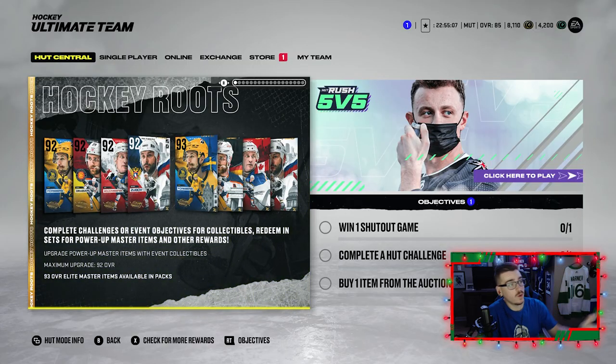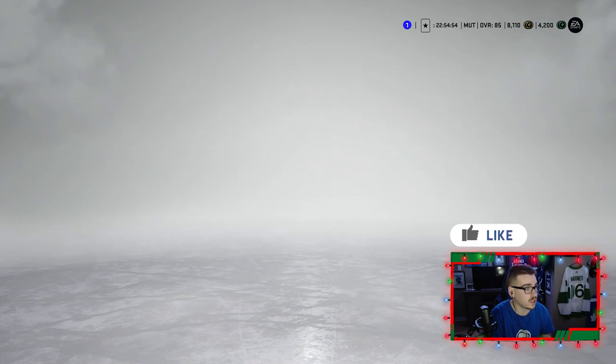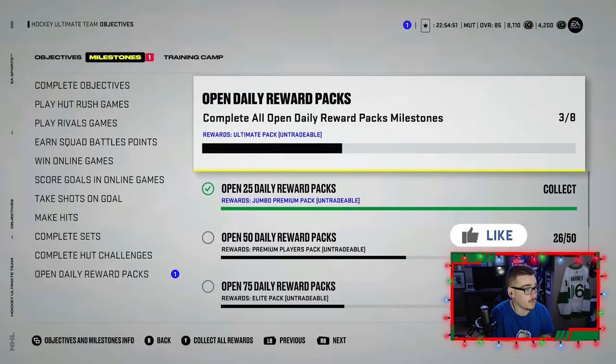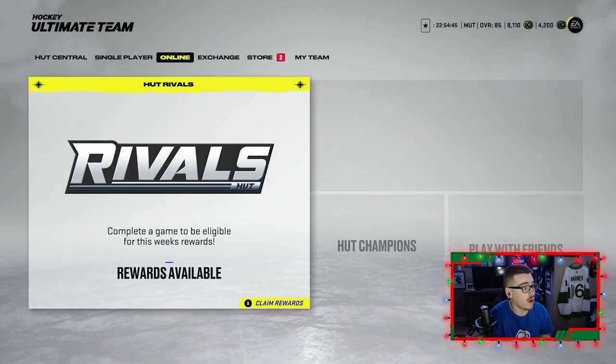Monopoly Hut number 14 and we got a new event. What's going on LeafreNation, it's Leafre back again, welcome back to the channel. Today we're back with episode number 14 of Monopoly Hut. We got a lot of catching up to do. There's a new event that just dropped a couple days ago called Hockey Roots. We got some pretty good cards, possibly could be something we can make. My collection isn't looking the greatest right now after upgrading everything. We got a bunch of good cards out, we completed an objective the other day which was opening up daily reward packs. We got a jumbo premium pack for doing that, and we do have our rival rewards available.